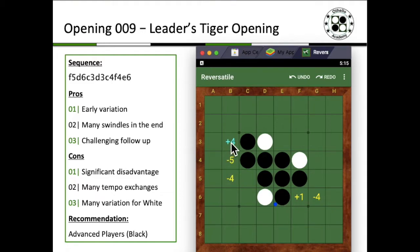B3 is the best move over here according to the software, but F6 is probably one of the most common responses to this opening because it gives rise to a lot easier responses for White. Usually if you go B3, Black is well prepared. Nowadays F6 is by far the most popular option to counter Leader's Tiger.